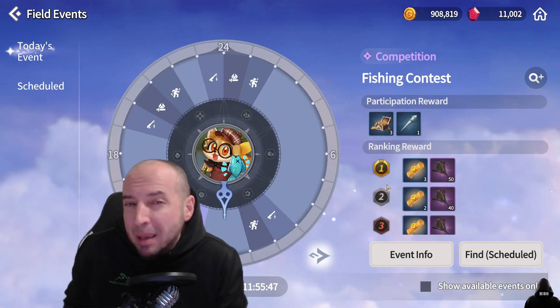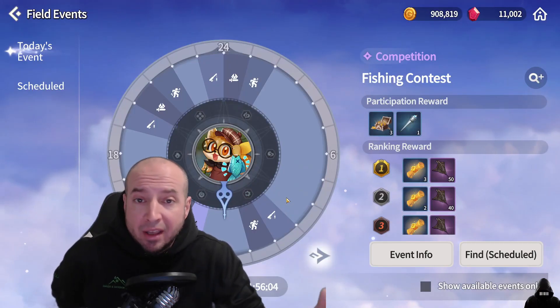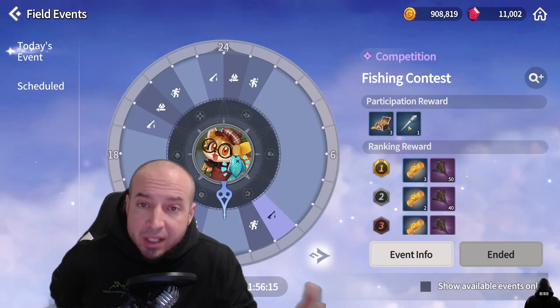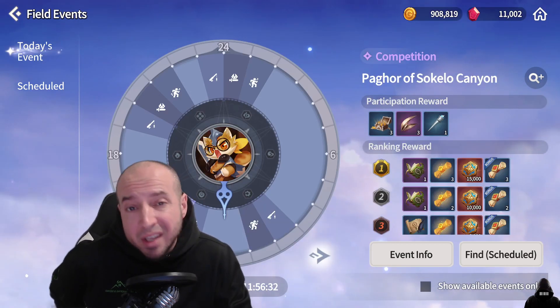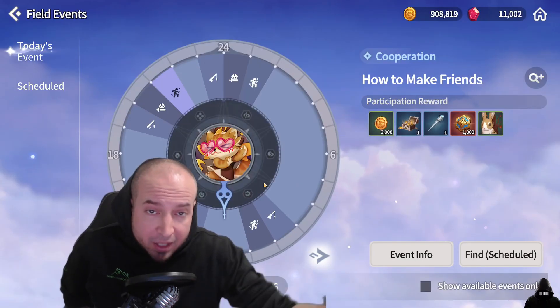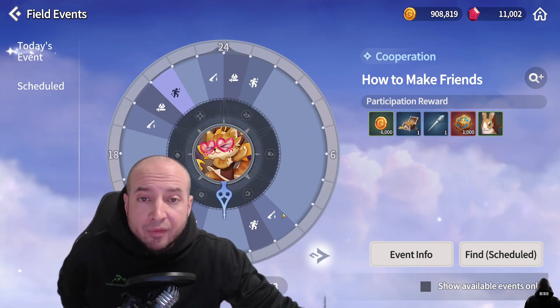Field Events — this might be silly to some of you, but I actually set an alarm on my phone five minutes before every event time. These are extra rewards you don't want to miss out on: materials for outfits, Raheel Coins, Scrolls, Skill Books, and a chance to get a mount. Not to mention, if you're leveling up your other summoners, you can use them on field events as well.